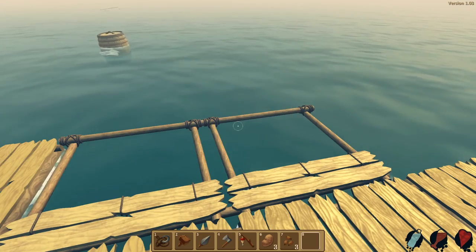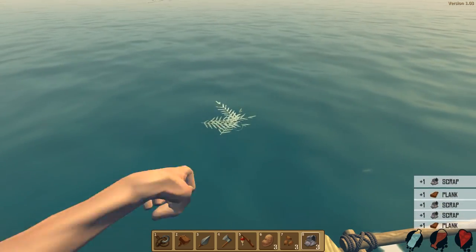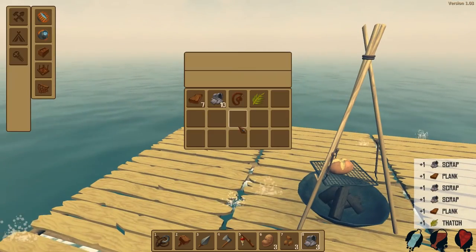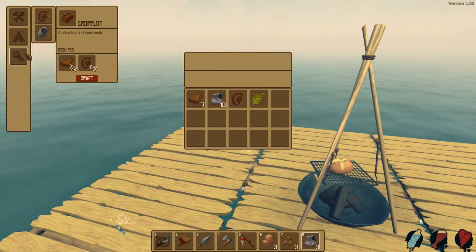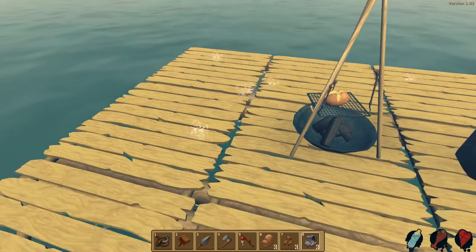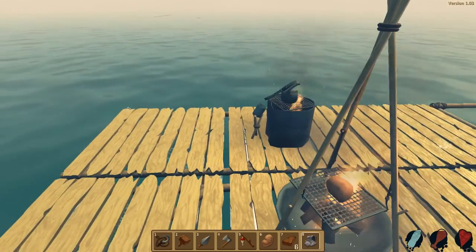What did we get in our net? Hold on, it looks like we got some seeds — we have seeds here. So we need to make some crop plots. I'm gonna keep gathering stuff and bring you guys back.